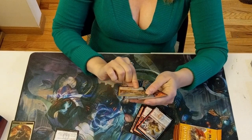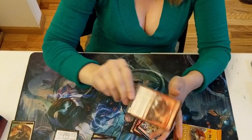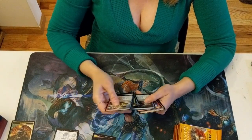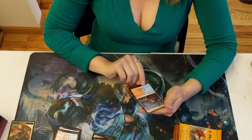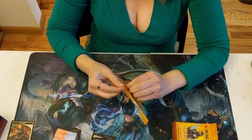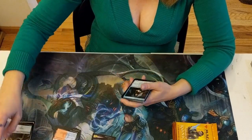Crackling Drake. Chemister's Insight. Book Devour. Bunch of commons — I think it's going to be just like a regular pack: one rare. And a Guildgate. I believe every pack comes with a Guildgate. All the packs I've opened so far — I've only opened a few — but all of them came with a Guildgate.